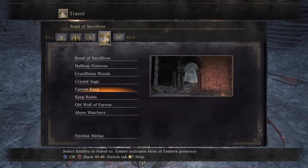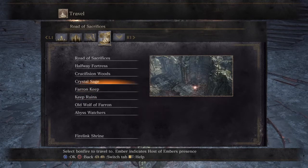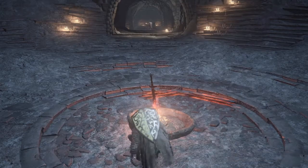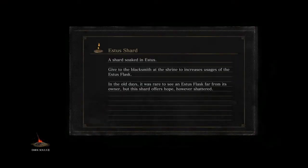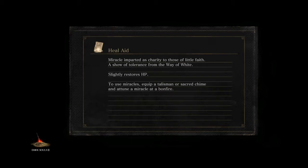Next up we head back to the real swamp to backtrack a little bit and pick up some important items that we want. We want to keep Orbeck around, we want to strengthen our Estus, get a cool hat, and show off a soul farming technique that I have that I haven't seen anybody else do before. It's probably not optimized, but it's good for early game.